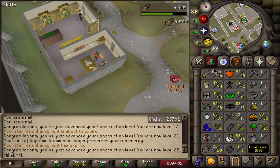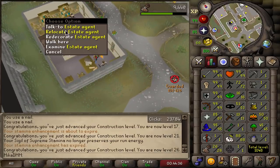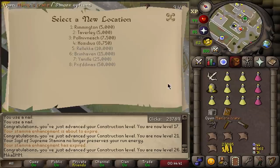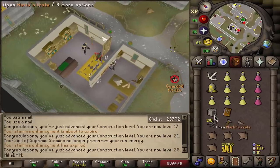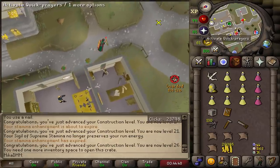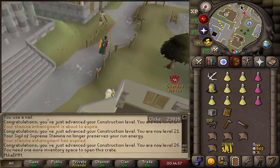4k construction XP, up to level 26. I can also quickly talk to the estate agent to relocate my house to Polnivneach. We have these supply crates as well and some of them are pretty useful. Anyways, that was a nice little thing to do — let's continue on with the quests.